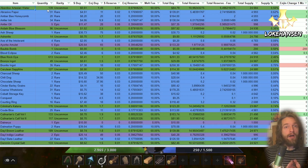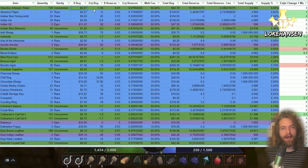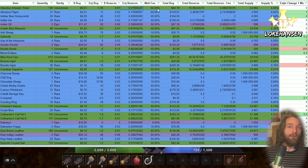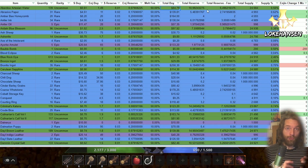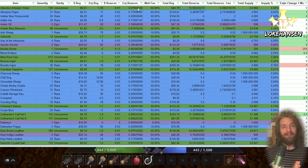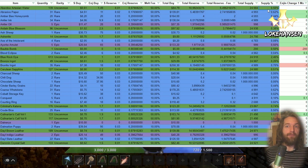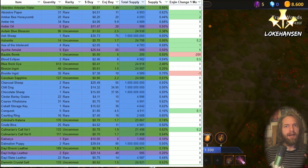Let's dig into the stats. This is my spreadsheet where I track every item I have — the name, quantity, rarity, current listing price, ENJ value, reserve value, and total value of my stash. I've also added a new column this month: ENJ change over one month, showing whether an item has seen an increase or decrease in ENJ sell value compared to last month.